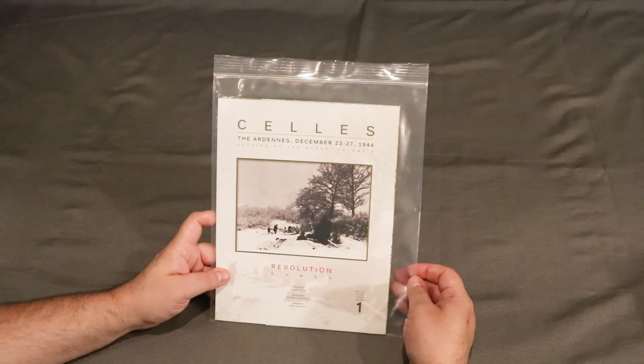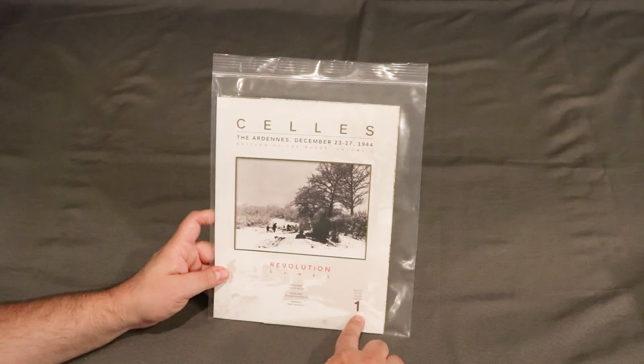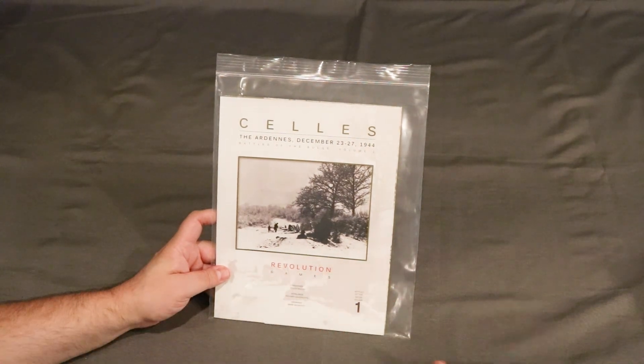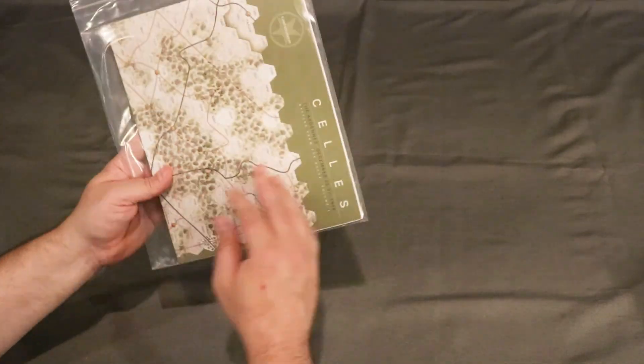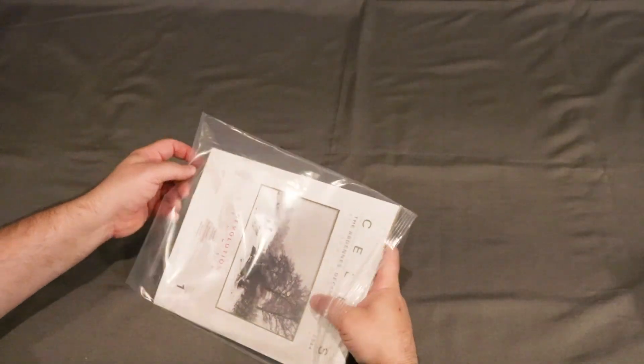So we are going to take a look at what's in the bag. At a later date, after I've checked out the game system, I will come back and do a review on the game. So let's take a look at Celles — The Ardennes, December 23rd through the 27th, so five days in the Battle of the Bulge, Volume 1. As of right now I don't think there has been another volume, and I'm a big Battle of the Bulge fan from that particular theater for war games. So this is pretty exciting. I really hope they do more of these, but let's go ahead and take a look at what you get inside this small bag.